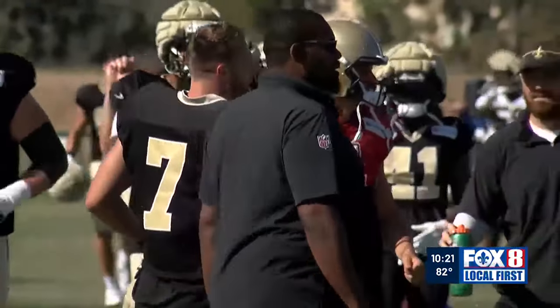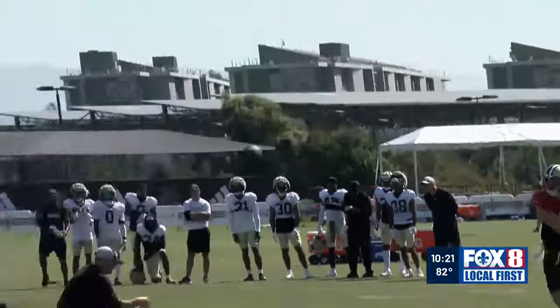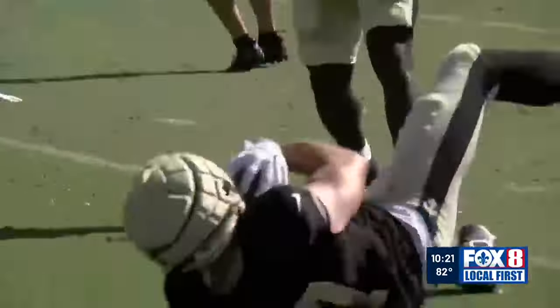The Saints were back in pads for practice number nine and got back to work in the red zone. During the 7-on-7 session, Derek Carr found Foster Moreau for a touchdown. On the very next play, he scanned the field and found Dallin Holker for six.